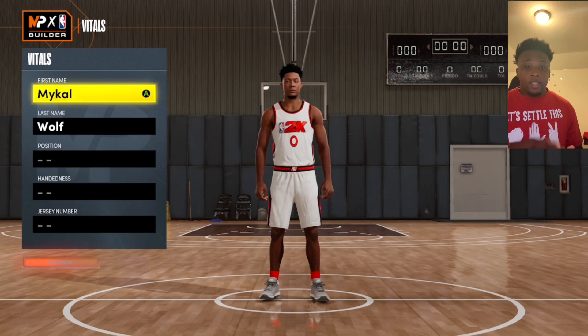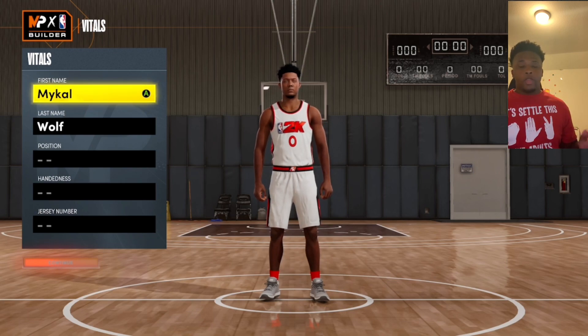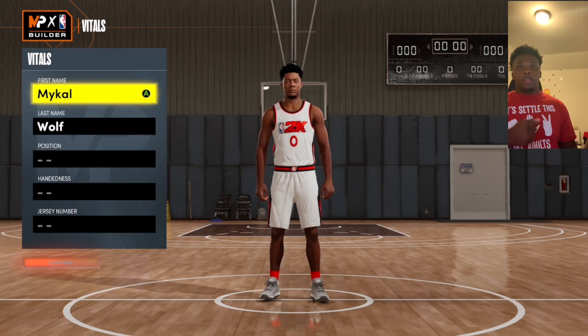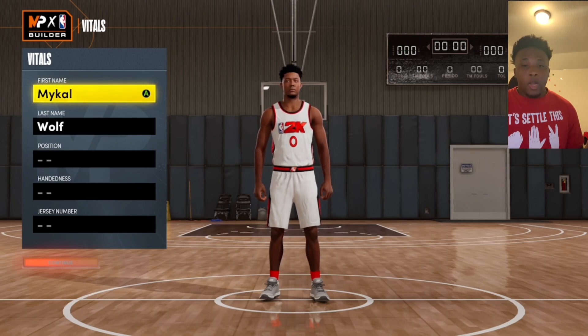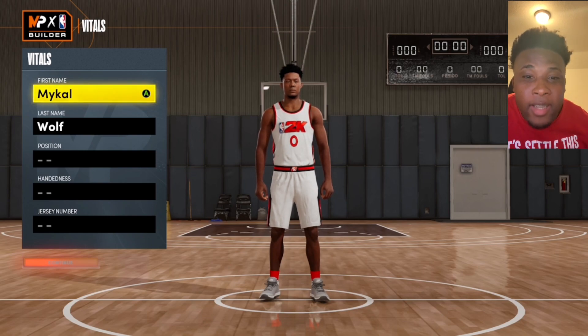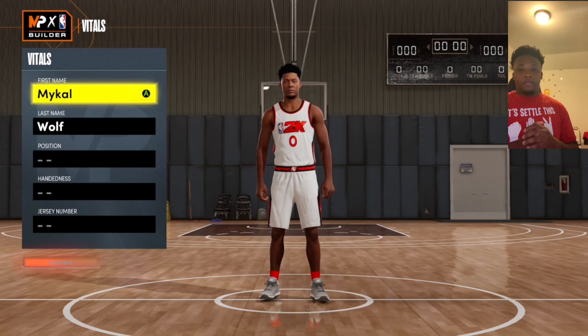This build is the best center build and has the most rarest name for a center. When y'all see this build name for a center, I'm like, that's a point guard, that's a shooting guard, that's not a center. But when y'all get this build, it's overpowered. This build has 94 badges.